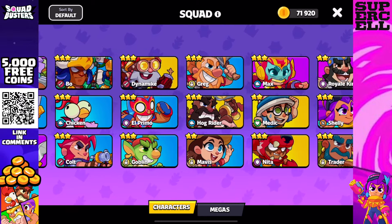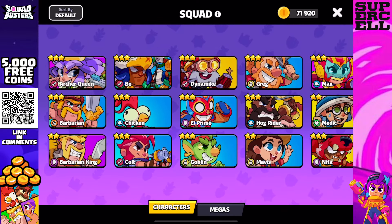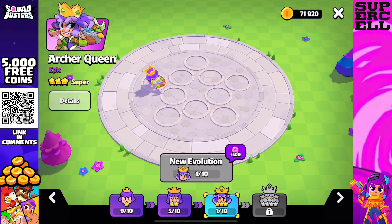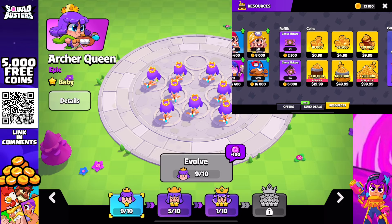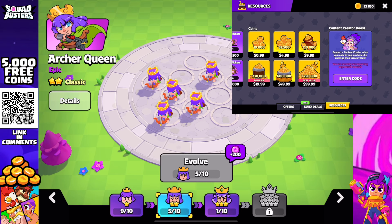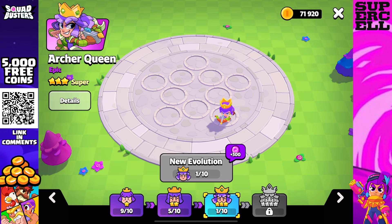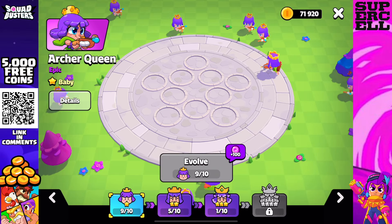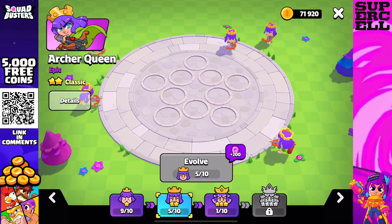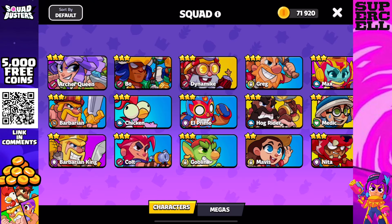Let's talk about the 27,000 babies you need — yes, the unit of measure here is 'babies' — in order to fully upgrade all 27 characters. At the bottom of the screen you can see I have 9 of 10 babies, 5 of 10 classics, 1 of 10 super, and zero ultras. This is a base-10 system, meaning you need 10 of each tier to advance to the next. Right now I have 159 Archer Queens on the way to needing 1,000 to reach one ultra.